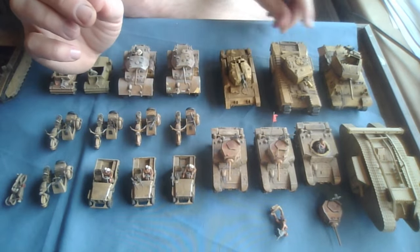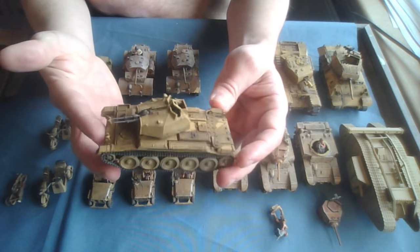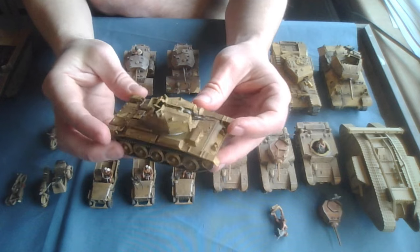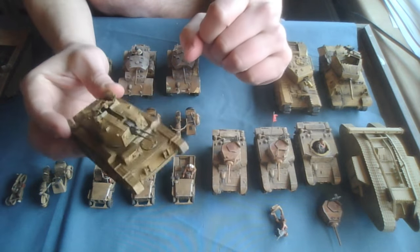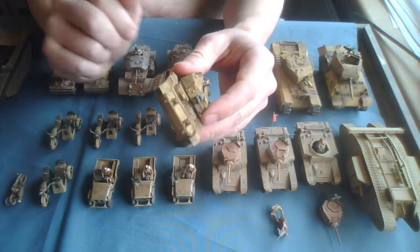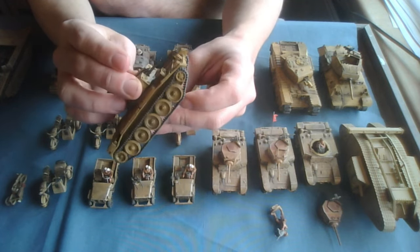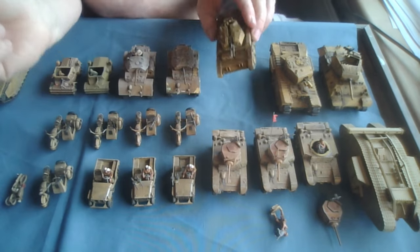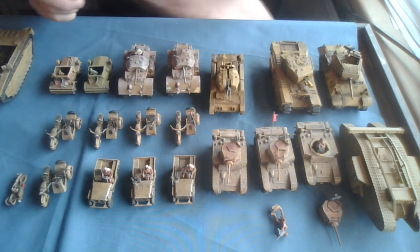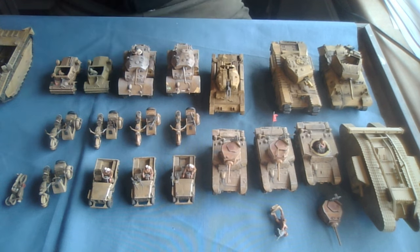The Churchill AVRE might come out at the tank war event later this summer here in Denmark. The final one is actually competitive — this was inspired by Alistair who figured out that the Crusader AA is quite good next to Stuarts, because the Stuart is great anti-infantry while the Crusader AA with the double light autocannon is really good at hunting enemy Stuarts and light armor. This is a Rubicon kit — really lovely — and I'm assembling it because I might need it competitively. Now moving on to transports.